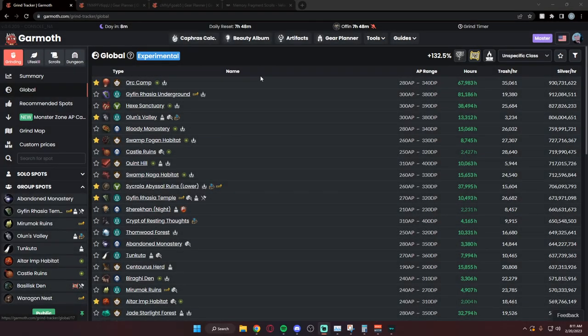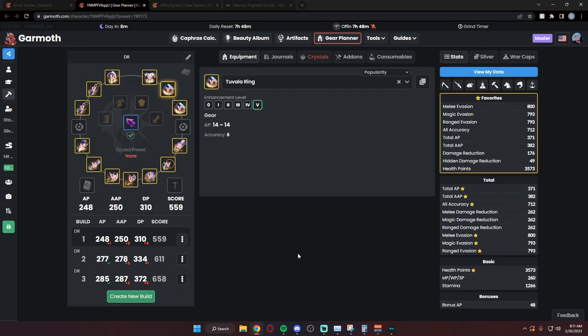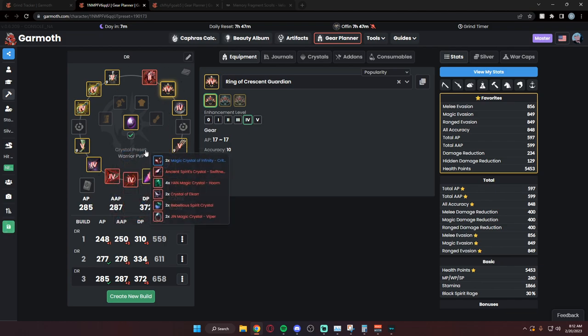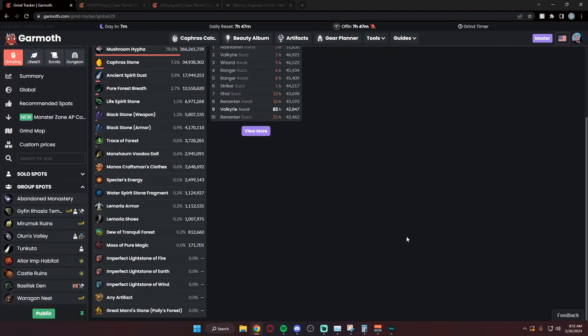Today we're going to go over grind spots from the low end to the top end — just refresher content to put everybody in the right direction for making decent money per hour. We'll start with entry-level to Tuvala gear, all the way up to soft cap, where you have at least 370 DP with Kudem, Black Stars, and solid accessories to grind just about everywhere comfortably.